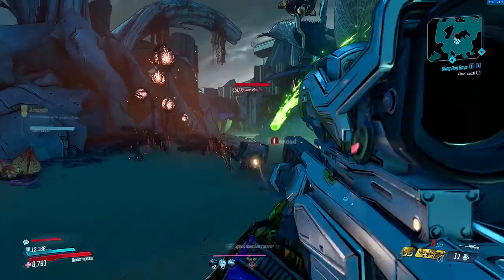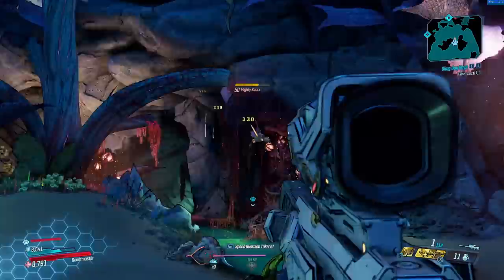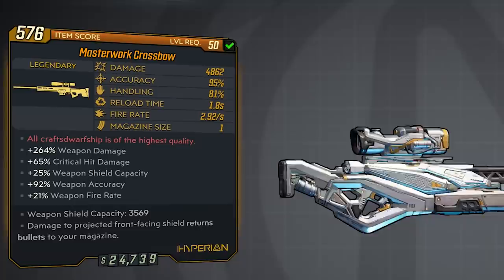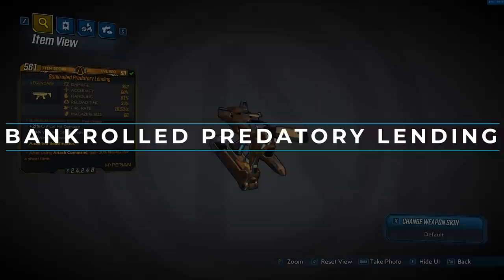It does do a good amount of damage, but compared to other sniper rifles, it just doesn't hold up — especially on modes like Mayhem 3 and Mayhem 4. I just have never been able to get on with it. Statistically it does look good on paper, and the red text for this thing is 'all craft Dwarfship is of the highest quality,' which is a reference to the video game Dwarf Fortress. So that's the Masterwork Crossbow.